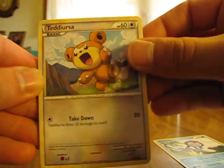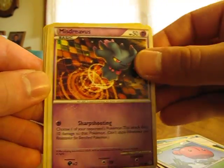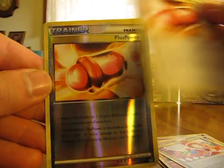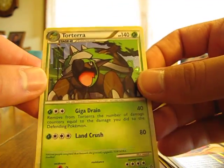We have Poliwag, Teddiursa, Zubat, Cherubi, Misdreavus, Numal, Cheerleader's Cheer, Plus Power, Plus Power Reverse, and a Torterra holo. That's my first Torterra holo out of this set.